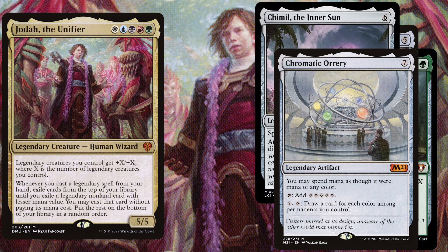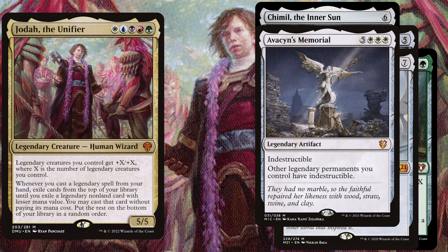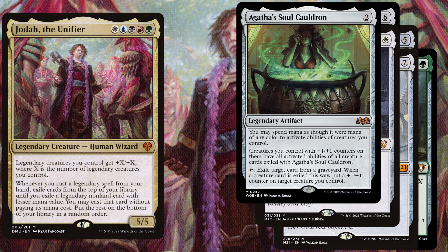We also play Esika's Chariot — an 8 mana legendary artifact which is indestructible and gives other legendary permanents you control indestructible. Last but not least we play Agatha's Soul Cauldron, a 5 mana legendary artifact. You may spend mana as though it were mana of any color to activate abilities of creatures you control. Creatures you control with +1/+1 counters on them have all activated abilities of all creature cards exiled with Agatha's Soul Cauldron, and you can also tap it to exile target card from a graveyard. When a creature card is exiled this way, put a +1/+1 counter on target creature you control.